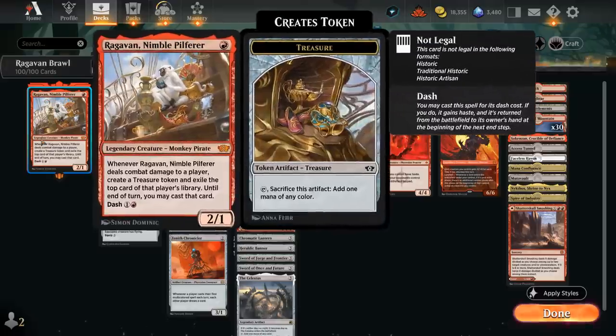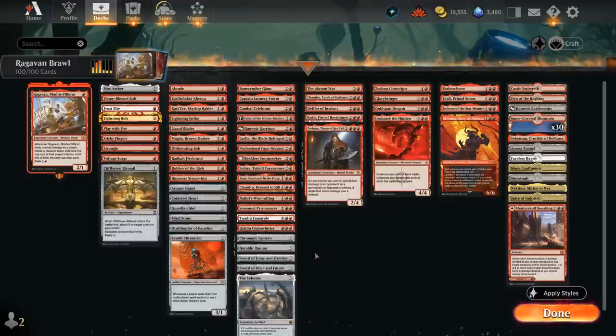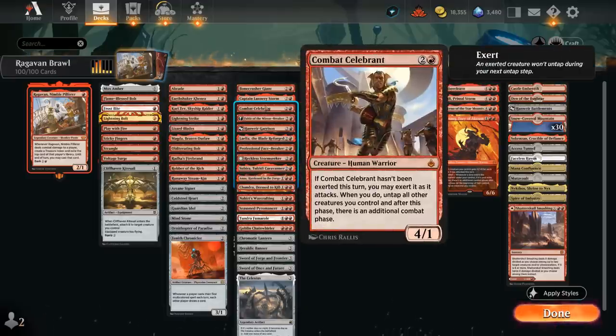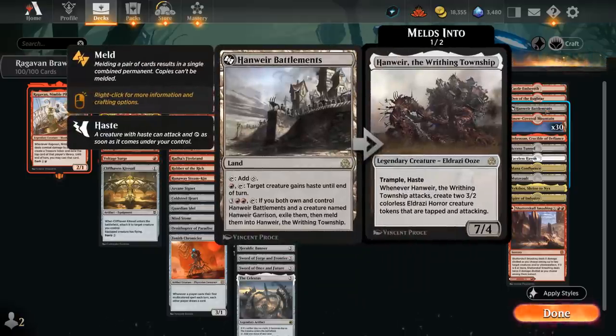One advantage of playing Raghavan is that we can play a 3-drop on turn 2 thanks to a treasure, making powerful 3-mana creatures especially important — ones without haste since we lose that benefit in the second main phase. Combat Celebrant is great here, potentially letting us take an extra attack step. The Garrison, recently introduced in the remastered expansion, is a 2/3 that when it attacks creates 2 1/1 red human creature tokens that are also tapped and attacking, piling on damage quickly. Getting to play it turn 2 feels like a huge upside.